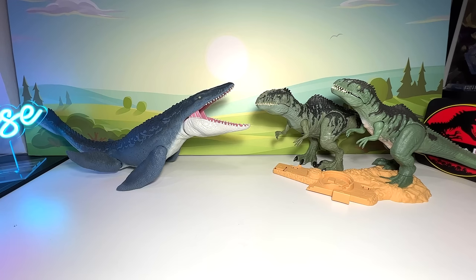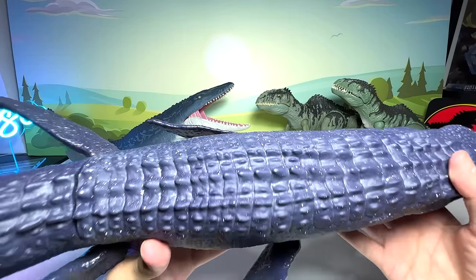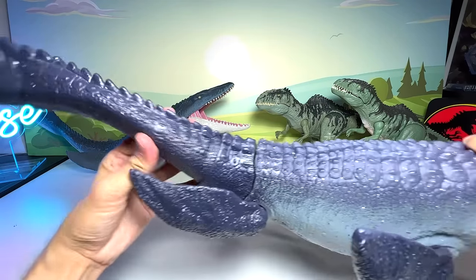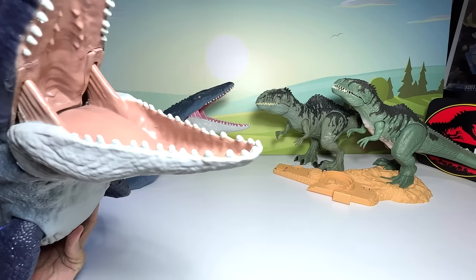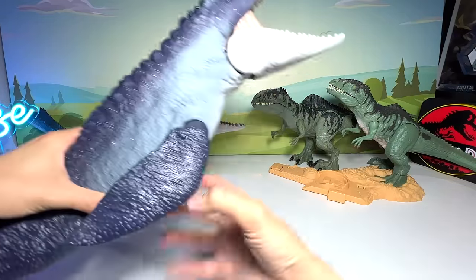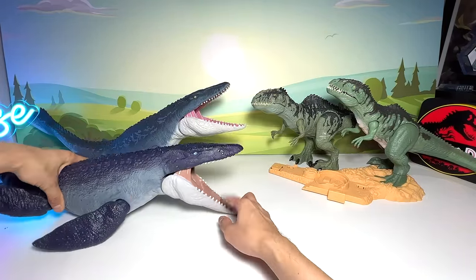Next, let's take a look at another Mosasaurus. This one is known as the Ocean Protector. It is basically like a Real Feel Mosasaurus, but it has a movable tail — a really, really cool figure as well. Let's have a quick cleanup for this figure. So we have another Mosasaurus here — let's place this one right here. This one is a really fantastic one.